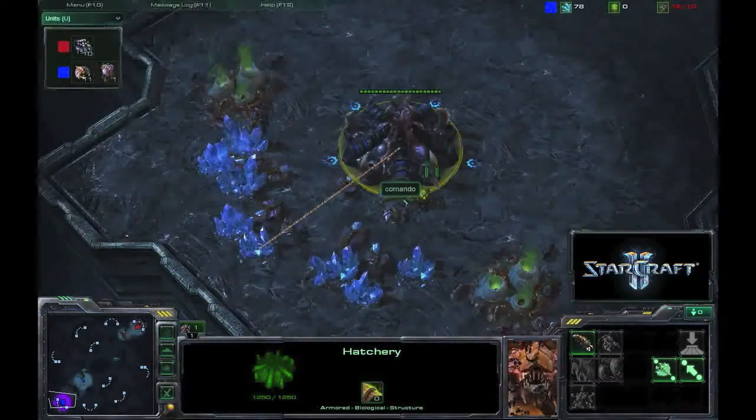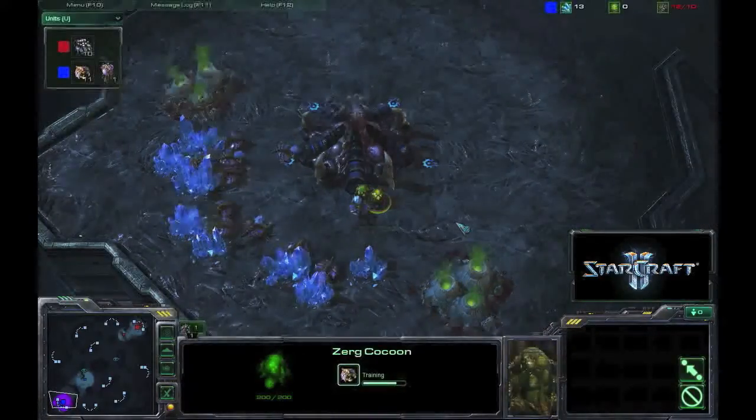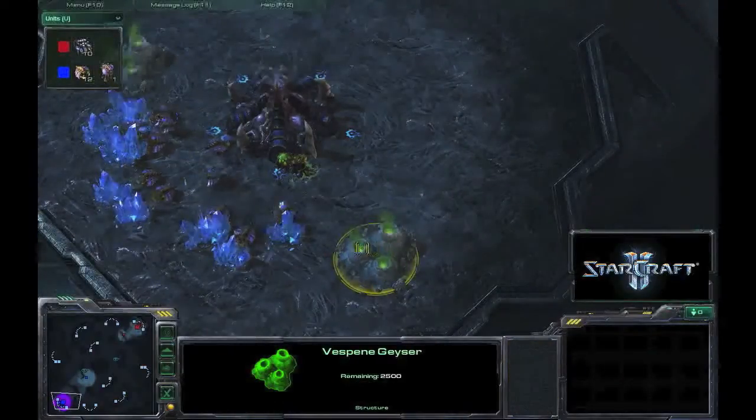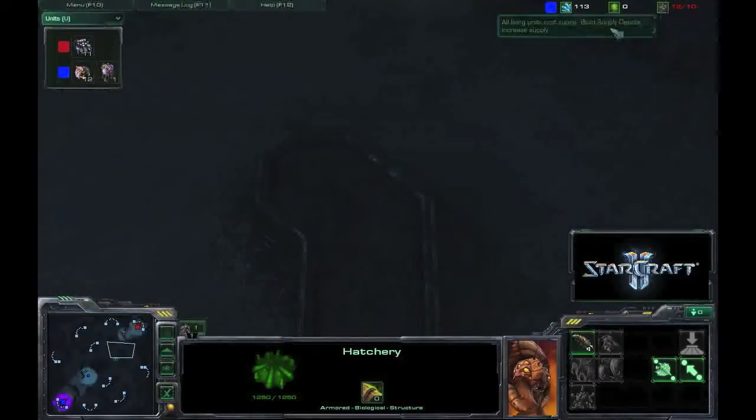Commando is gonna do a double drone trick — that's just a trick where you put an extractor here, cancel it, and make a drone, so that bumps you up to ten supply.